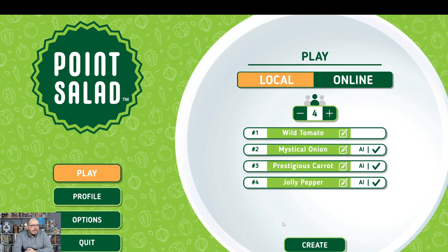We don't need the tutorial — we already know how to play. The game is really super easy. Without further ado, let's start. One thing I really like is the auto-generated player names. I'm going to be Wild Tomato today. We also have Mystical Onion, Prestigious Carrot, and Jolly Pepper. I really like those names.